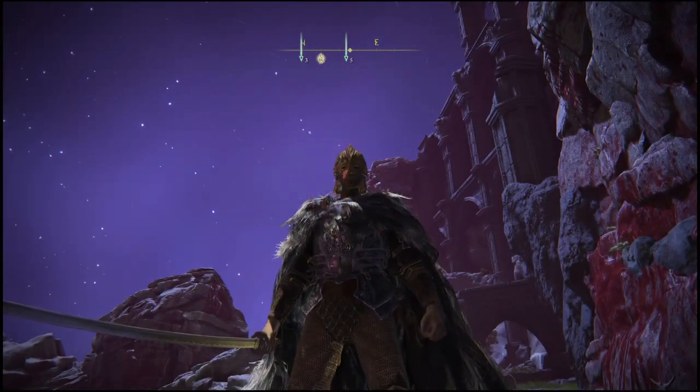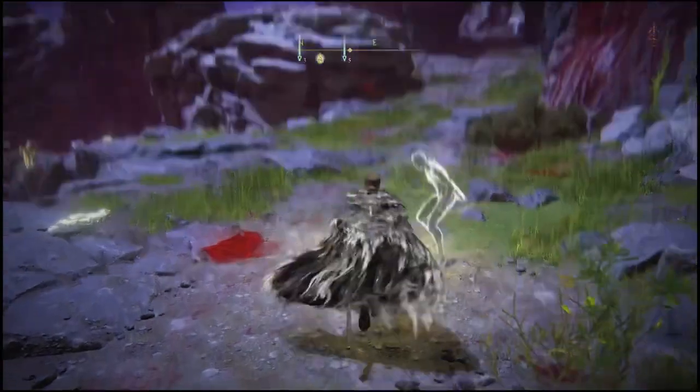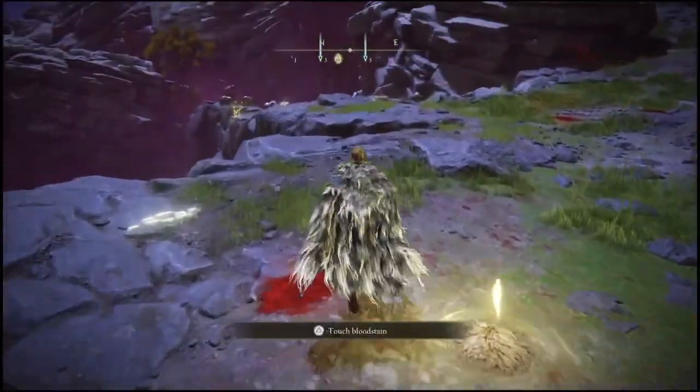Before I get started, make sure you guys drop a like on this video and go ahead and comment down below and join my Discord. The location of today's glitch is going to be at the Palace Ledge site of grace, as you guys can see, in Mohgwyn Palace.